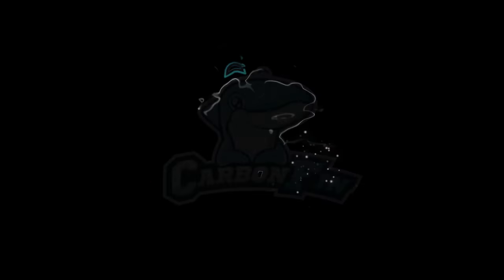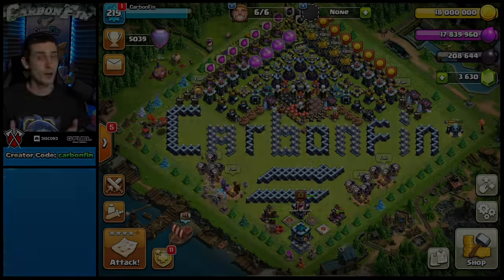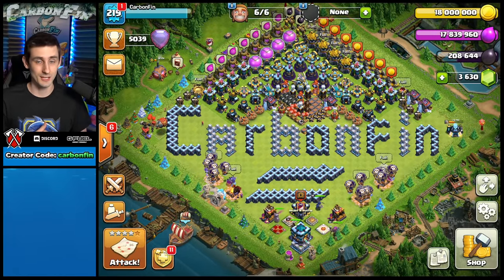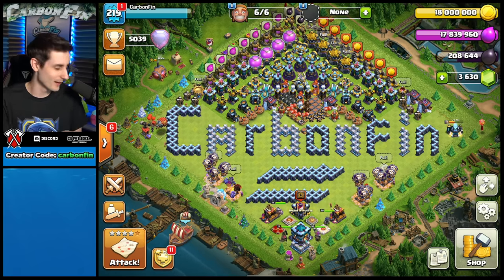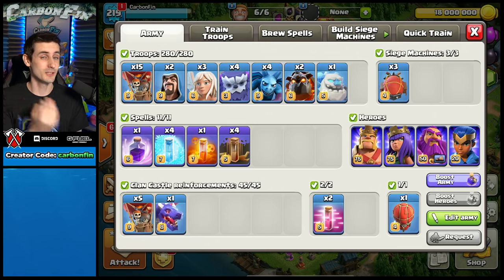Hey guys, welcome back to the channel. Today we're going to be showcasing a new attack strategy that I just learned, which is called the Yeti Lalo. We've got three healers, four yetis, a grand warden that's going to be used as a grand warden walk initially, and quad quakes.